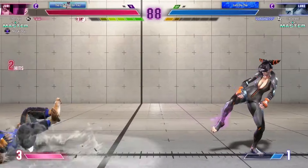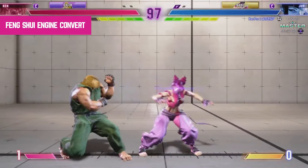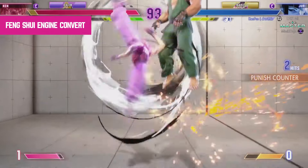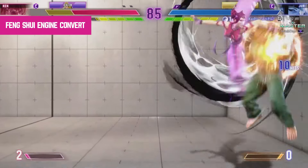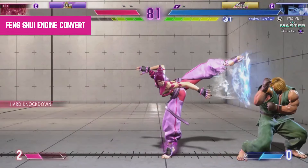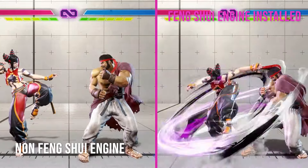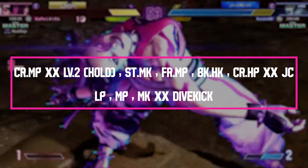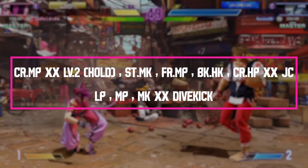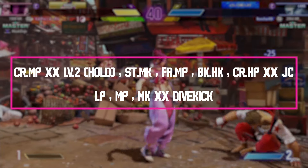Now with this combo you have that hard-hitting punish you need whenever your opponent makes a costly mistake. The fifth and final combo is a Feng Shui Engine combo. I chose this for the final slot because in order to effectively maximize this character, you have to learn how to use her super. Feng Shui Engine is an install super that allows Juri to cancel any normal into any normal, or any normal into any special. The combo is a mid-screen to corner combo: crouching medium punch cancelled into a level 2 super — hold for the hit — then standing medium kick, forward medium punch, back heavy kick, crouching heavy punch, jump cancel into light punch, medium punch, medium kick cancelled into dive kick.